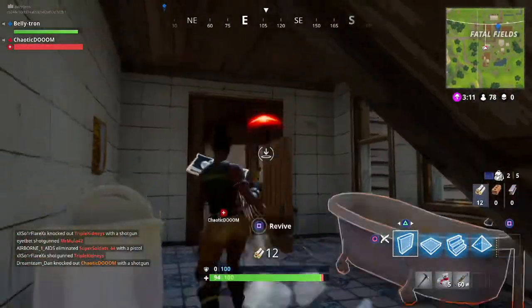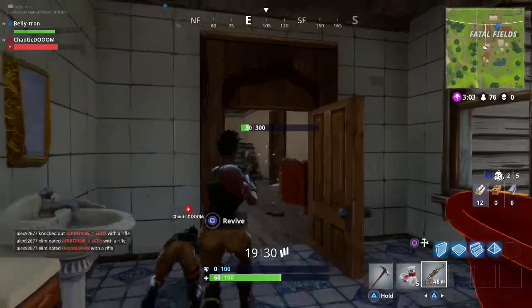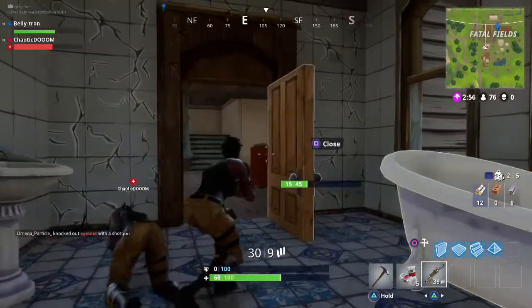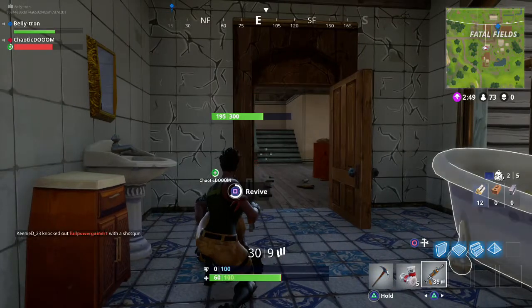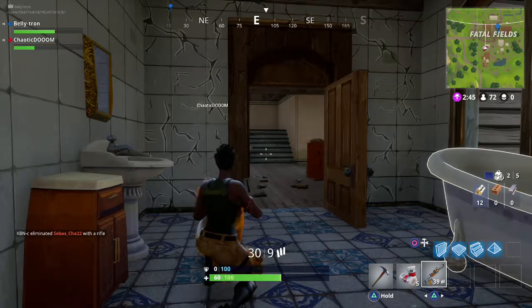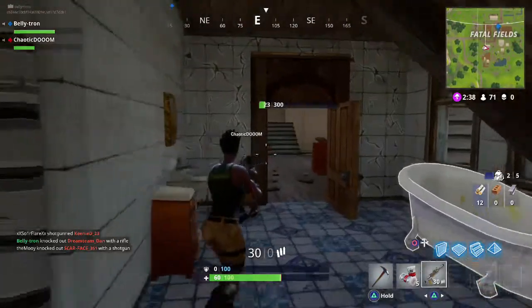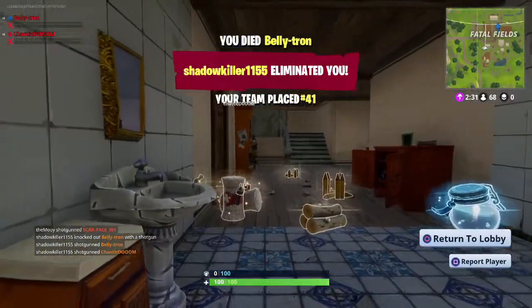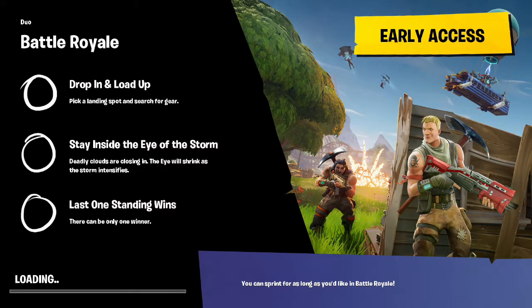Oh crap - you got this. I keep hitting Circle to crouch instead of build - it takes some time. I don't know where they are. Do you need me to drop bandages? Not right this moment. I was like, I don't know how I can hide from that shotgun blast, but that's okay. Two quick matches down - easy peasy.